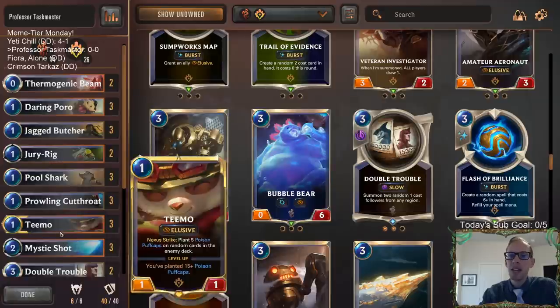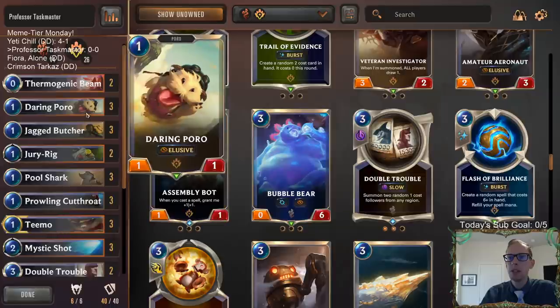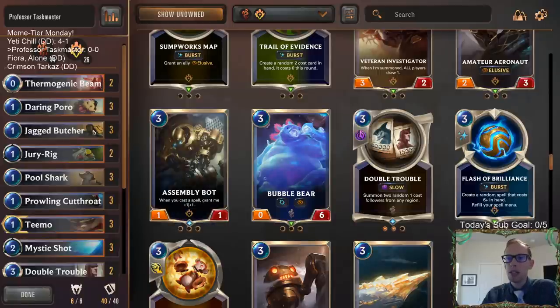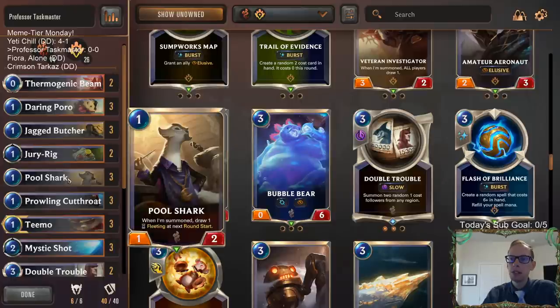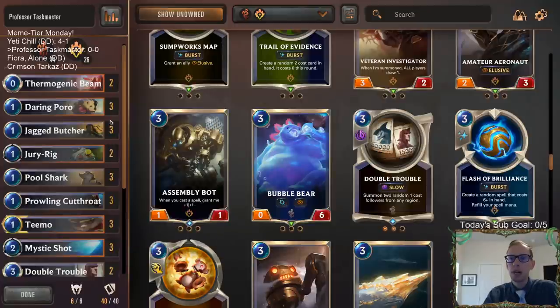So our one-cost allies: we have Teemo, probably the best one-cost ally. It's an elusive threat, so if we're pumping these up it's good to have elusive threats. Daring Poro, also an elusive threat. And then we have the new elusive threat, Prowling Cutthroat. Besides that, Jagged Butcher — just a really good one-drop that can be even bigger. Pool Shark to get us that fleeting card sometimes, and a couple Jury Rigs as well.